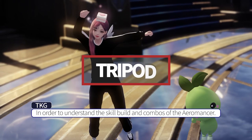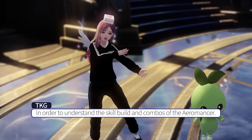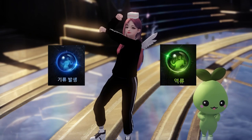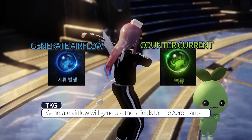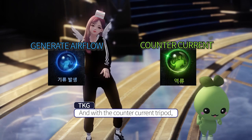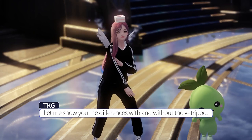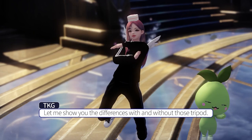In order to understand the skill build and combos of the Airmancer, you need to understand the two tripods: Giryu Bal Seng and Young Lee. General Airflow will generate shields for the Airmancer, and with the Counter Current tripods, it will transform those shields into damage increase. Let me show you the differences with and without those tripods.